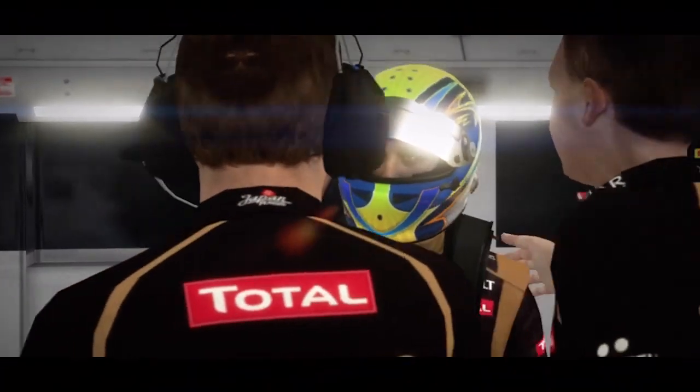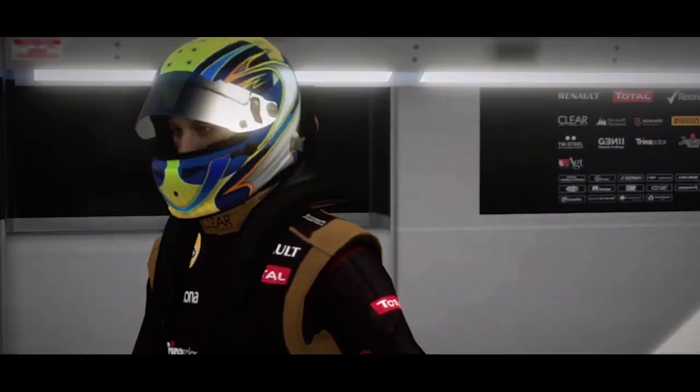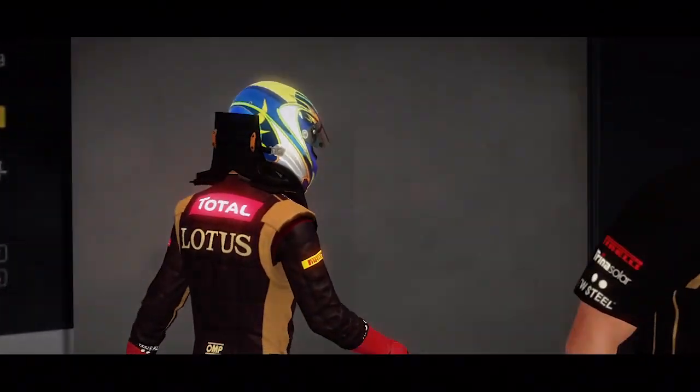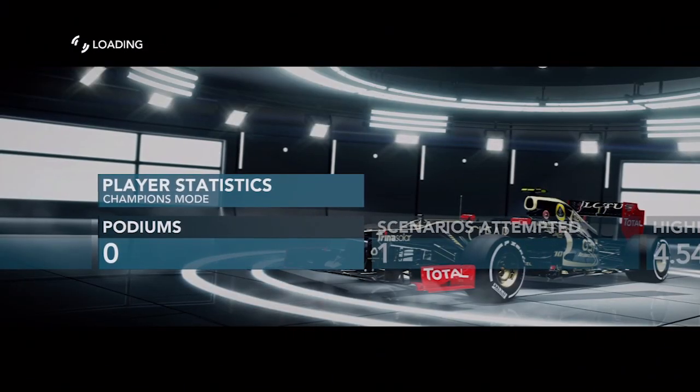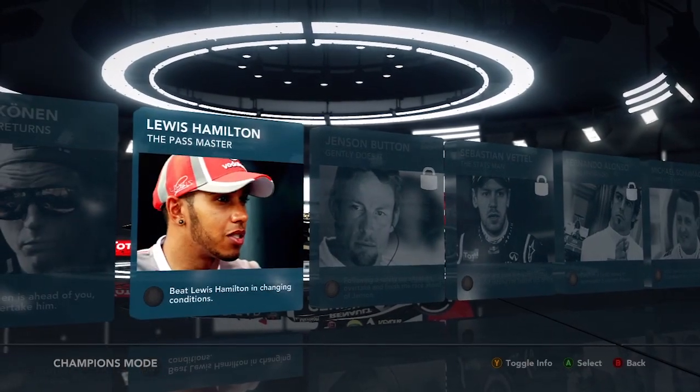So next up will be Lewis Hamilton — that'll be a challenge trying to keep him behind me; he's almost like the Rain Master of F1 at the moment. What the hell has he got, a bat or something? It's like a broom — why has he got a broom in an F1 car? Whatever. So that will conclude this part. I hope you enjoyed. Make sure you press that like button, subscribe, and come back soon with loads more F1 coverage. Next up: Lewis Hamilton. See you soon.